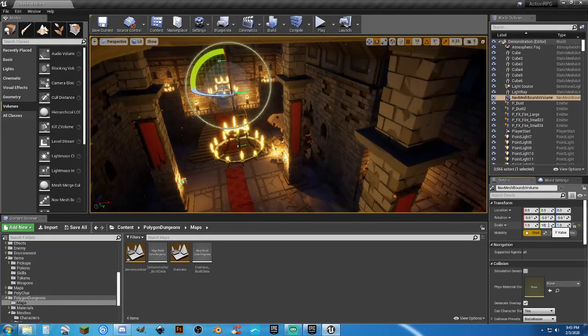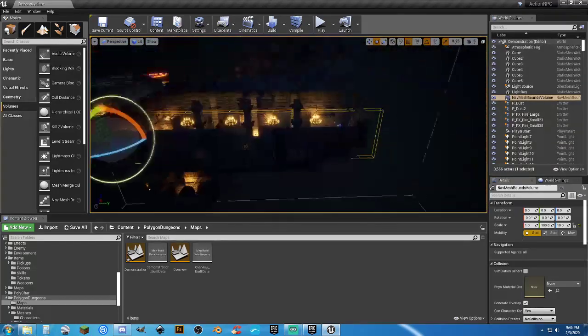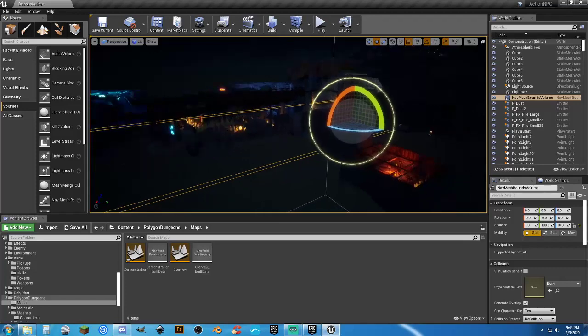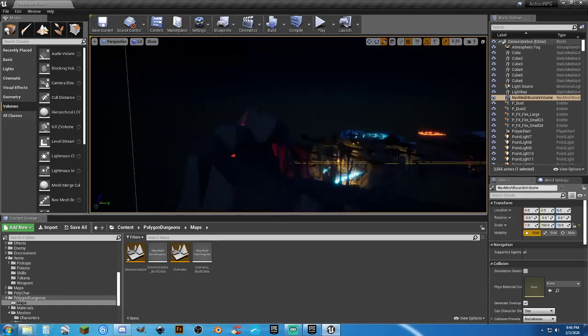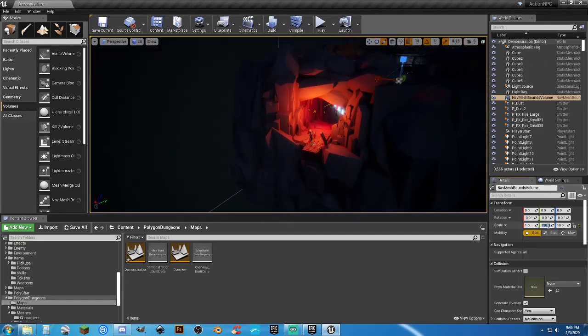Let's go 100 on Y and 10 on Z. 100 is not going to be wide enough, so we can just scale it. Let's do 150. Almost there — 175, and that's my final offer.